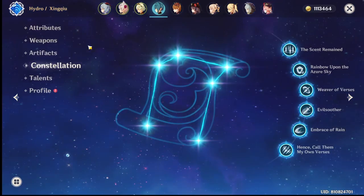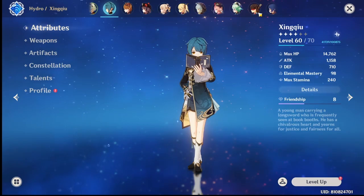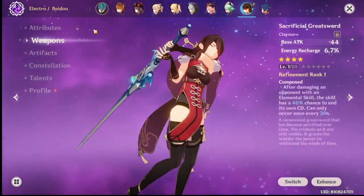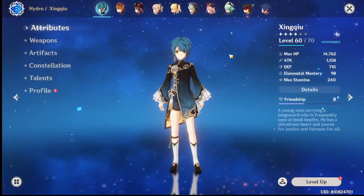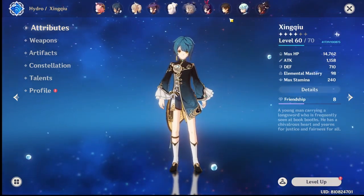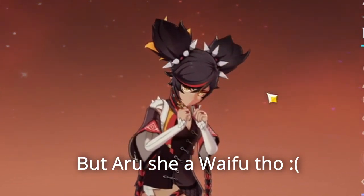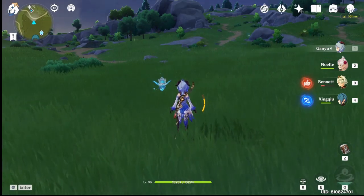Overall, the Eula banner is pretty good — two out of three four stars work very well with Eula. Beidou provides Superconduct and is a solid sub-DPS or main DPS after you use Eula's rotation. Xingqiu can proc Electro-Charged with Beidou and Shatter with Eula, making him a great support. The only character that doesn't work well with Eula is Xin Yan, and it seems like she's there just so you don't feel too bad about pulling her.